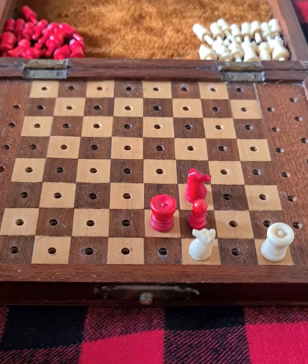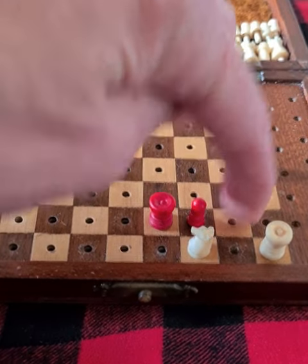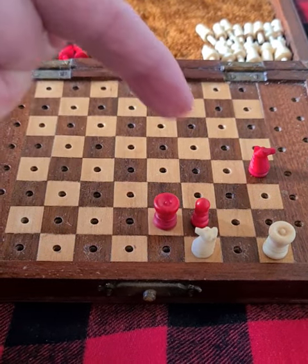Black to play. As a matter of fact, if black plays here, he's covering the g2 square. Now, should this knight move to here or here, black just takes it and queens the pawn.